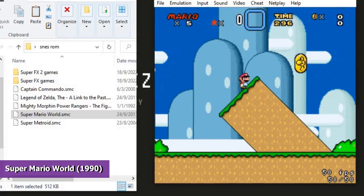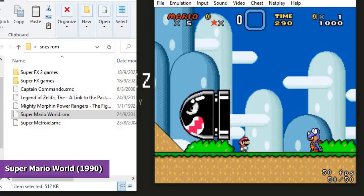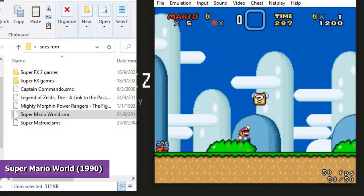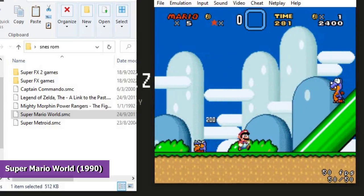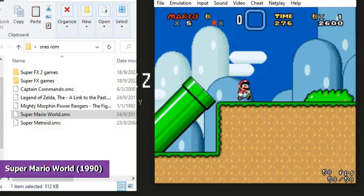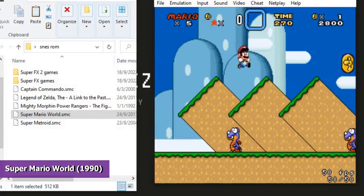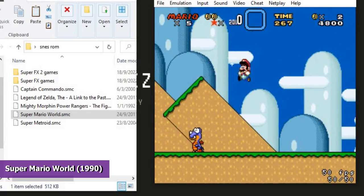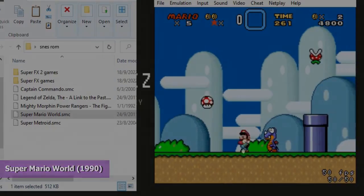Super Mario World is one of the first Mario games released for the SNES, also known as Super Mario Bros. 4, which was released in 1990. Super Mario World contains 9 worlds and 73 levels, 24 of which have secret exits for 96 exits total. The goal, as always, is to defeat Bowser and rescue Princess Toadstool. There were 20 million copies sold, and this game is still regarded as one of the best games ever made by Nintendo.